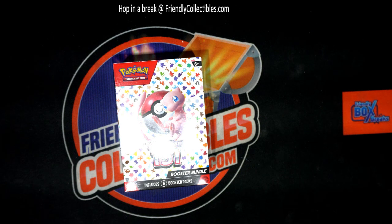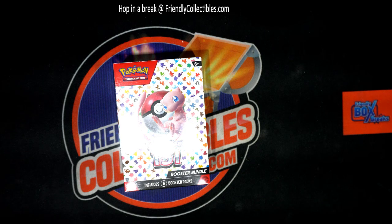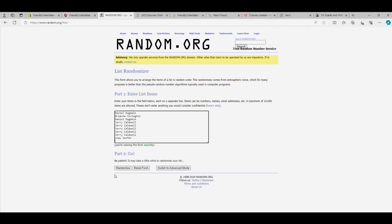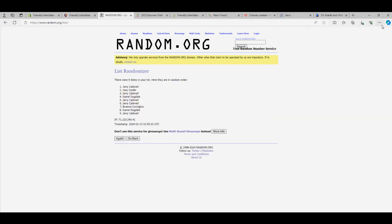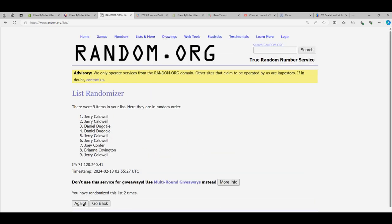All right guys, gonna roll the Pokemon 151 booster bundle box, this is number 101. Good luck everybody, we got Daniel D down to Joey C. Good luck, you have nine flip names and card types, seven times each. Looks good, all right, Jerry C to Daniel D.